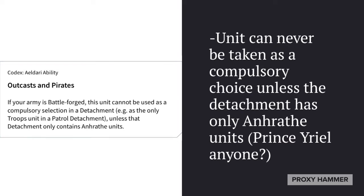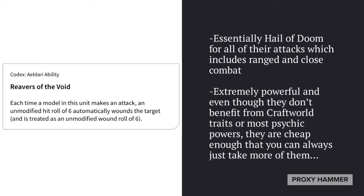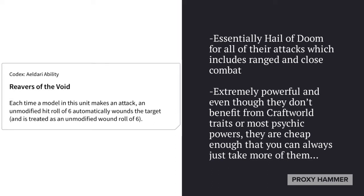A quick shout-out to Prince Yriel: he is very good with Corsairs because he allows them to benefit from his Path of Command ability to reroll ones to hit. This is extremely effective because not only does it boost their Reavers of the Void ability by giving them an extra chance to roll a 6 to hit, but it's basically the only buff that these guys can directly benefit from. So Prince Yriel is really good with Corsairs. Each time a model makes an attack — any attack — an unmodified hit roll of 6 automatically wounds the target and is treated as an unmodified wound roll of 6.